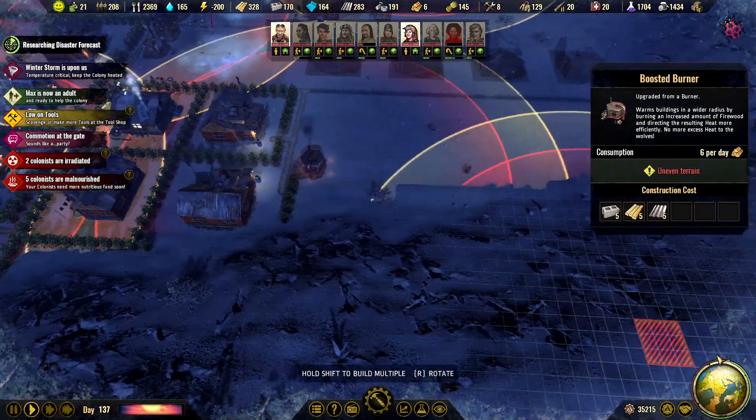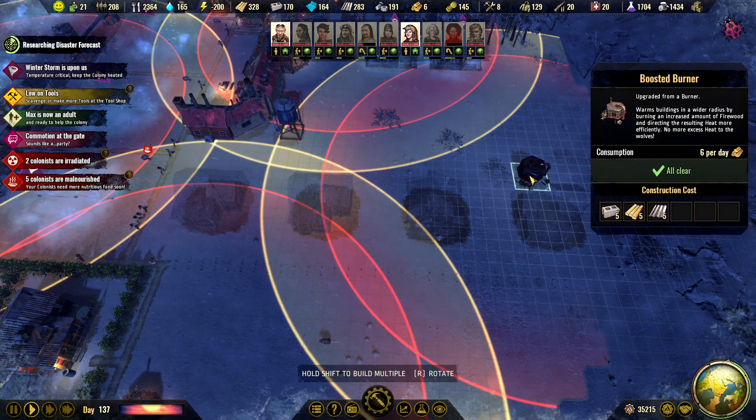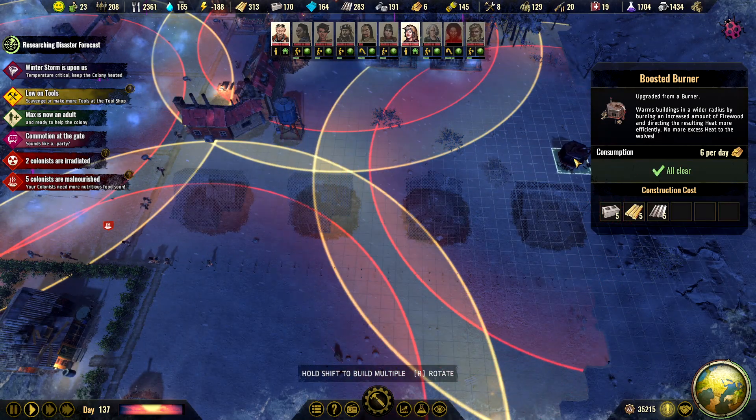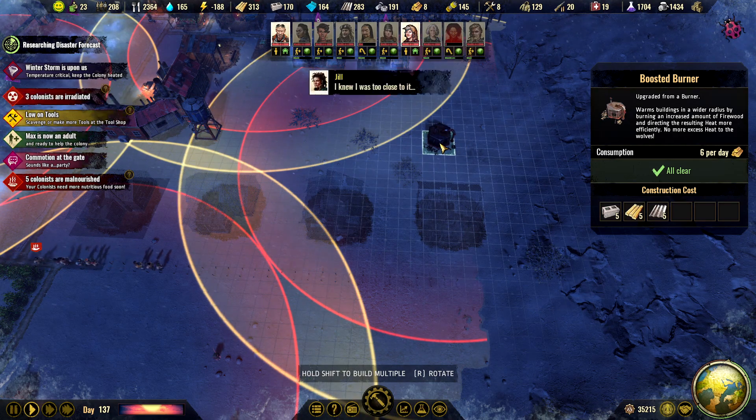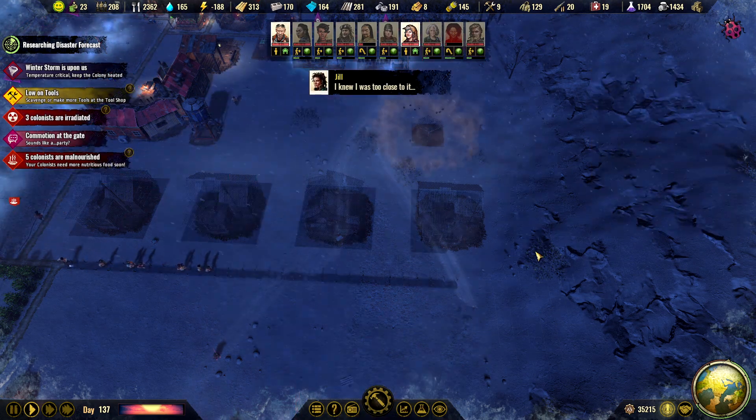Since there is a winter storm, we also need a burner. That burner is actually covering almost everything. Let's do that.